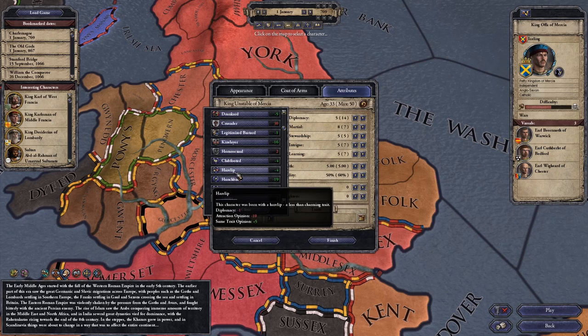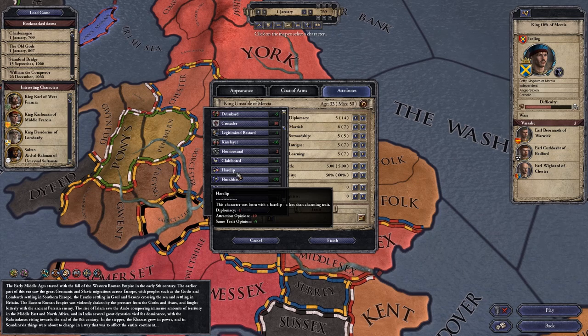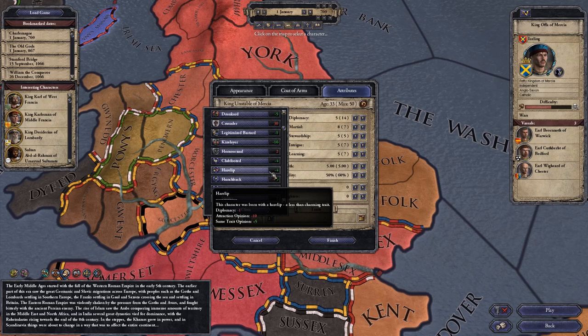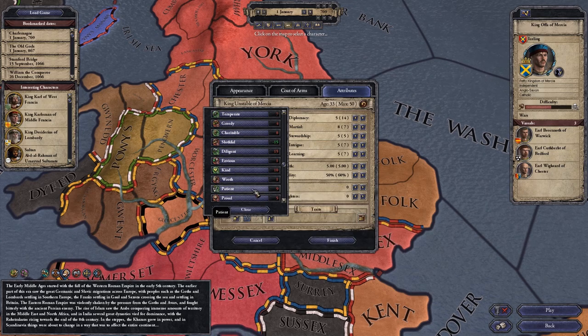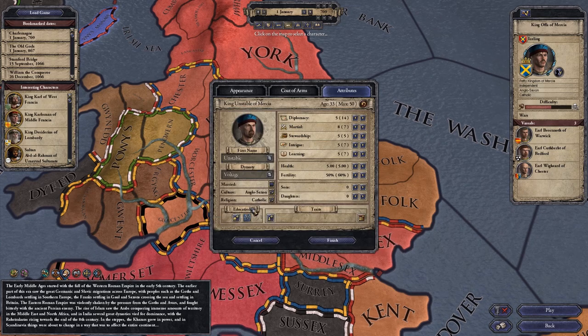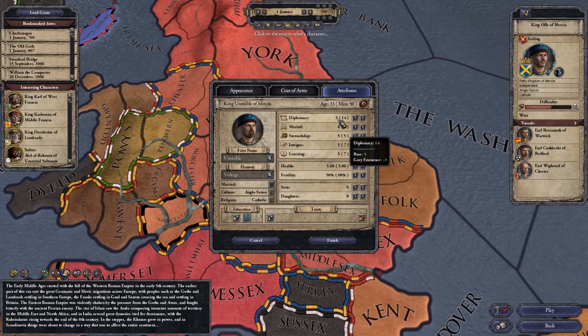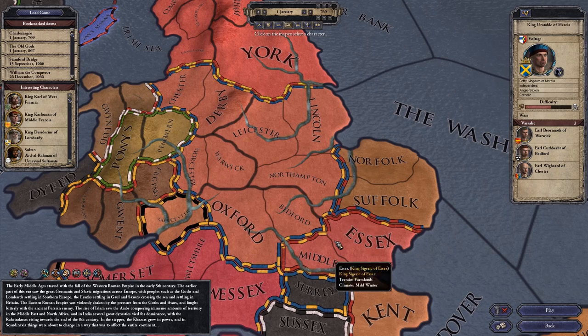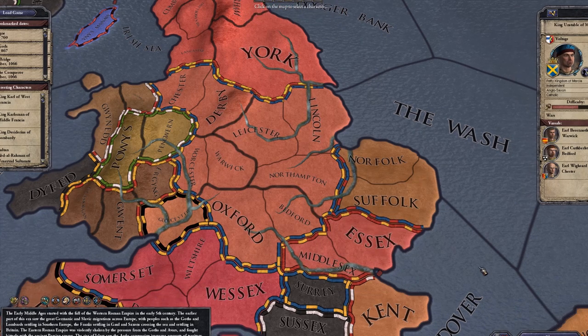We could go for something like harelip, which would give us minus 1 diplomacy and minus 10 attraction opinion but would knock 4 years off. I'm not going to mess around with any of the traits though for now. We've got a relatively decent martial skill and a good diplomacy skill, so we're going to hit the finish button. We are ready to go — let's hit play and get in there.